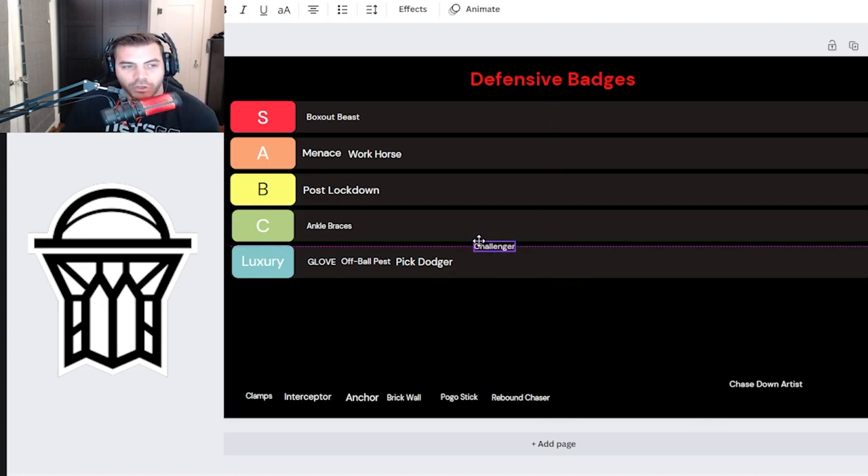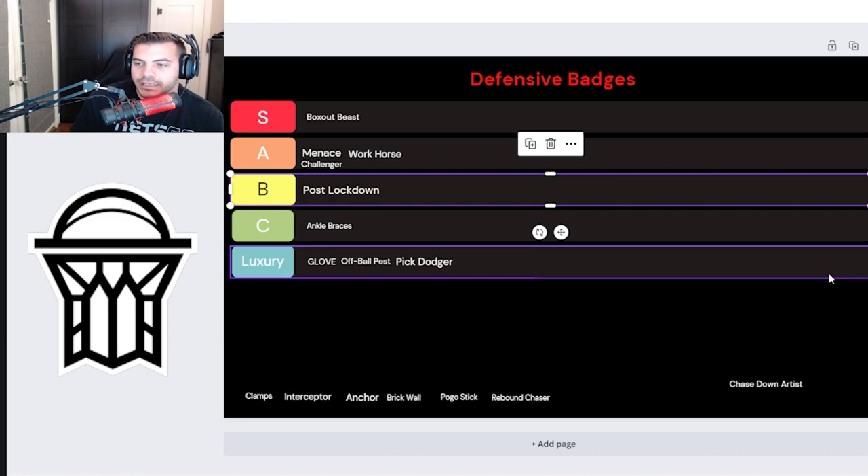Challenger is the badge that goes hand in hand with Menace. I have this on silver right now. It improves the effectiveness of well-timed contests against perimeter shooters, so it's more of a perimeter defending badge where Menace can work for both inside and out. As a power forward on the back end of the pick and roll — if your lockdown gets screened by a hall-of-fame brick wall center and you have to pick up a shooter — this is the badge you want. Anything that turns a shot into a yellow or red contest, I highly prioritize. I put this at A.